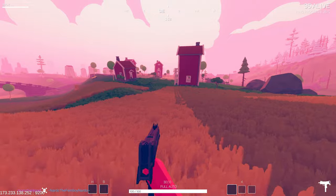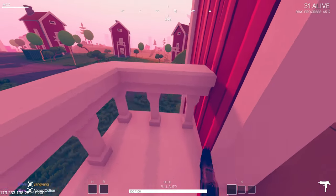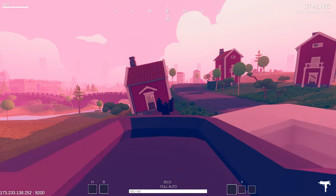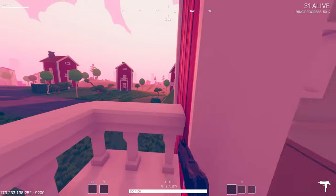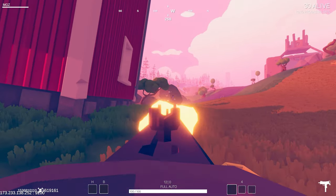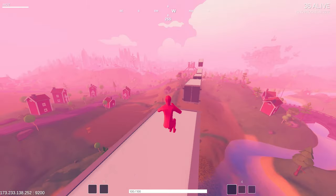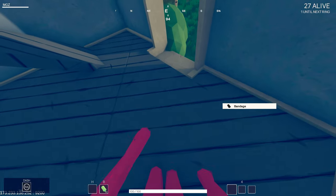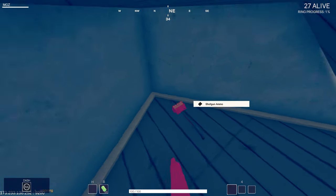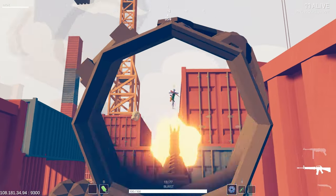Next game is Totally Accurate Battlegrounds. This game is a hilarious and chaotic physics-based battle royale. The game is a parody of the popular genre, but it also offers a lot of original and creative features that make it stand out from the crowd. The game lets you customize your character with a variety of outfits, accessories, and hairstyles, and then drop into a fun-sized map with up to 60 other players. You can choose from solo, duo, or squad mode, and team up with your friends or random strangers.